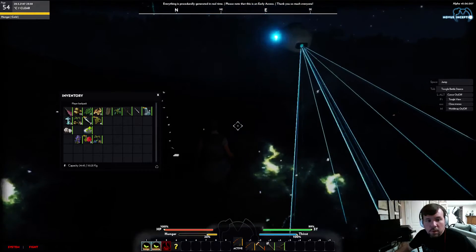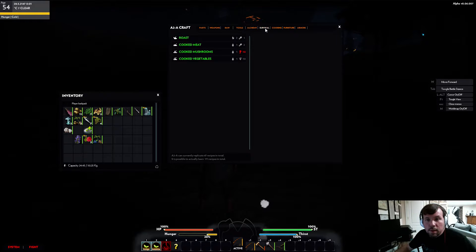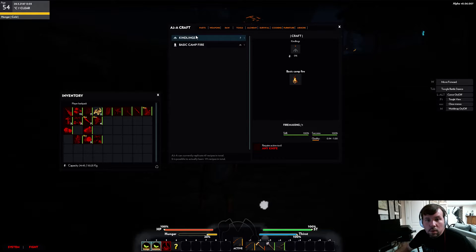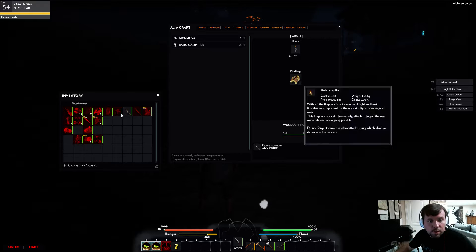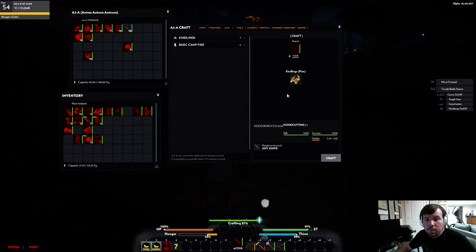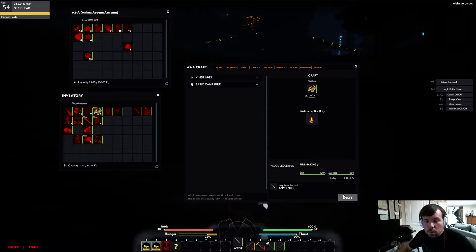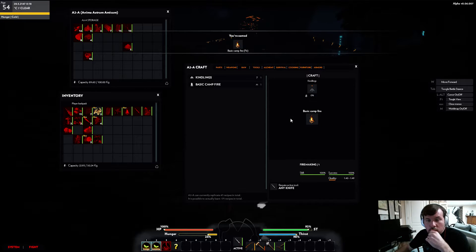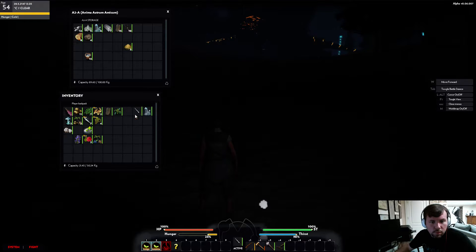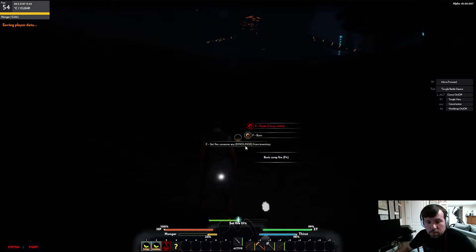Let's see if we can actually just do this now. I should have enough to create a fire — just need to make a campfire. Any kindlings and a knife. Branches — I have a branch. I might actually need more branches — there are some there. Let's get our campfire. I need kindling to dry out some extras. There you go.